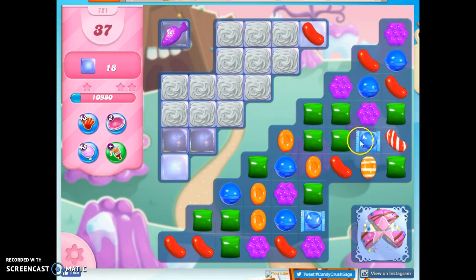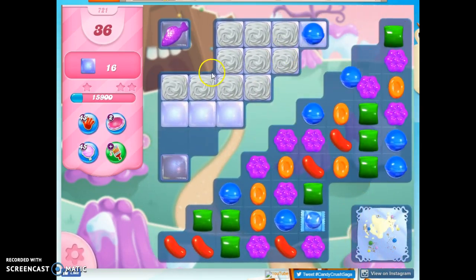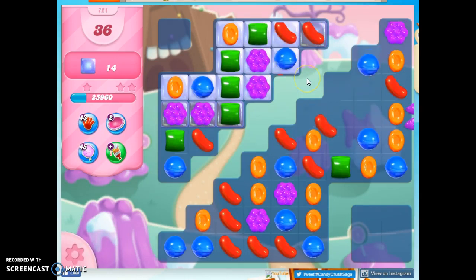So now I've got a striped wrapped combo, and it's also going to shoot this area over here. Now I get to take out a layer of everything, so that's going to open this up, and we're going to put candy here. Plus we send off the fish, and the fish takes out a few things.